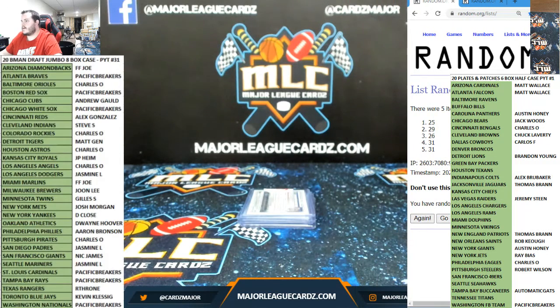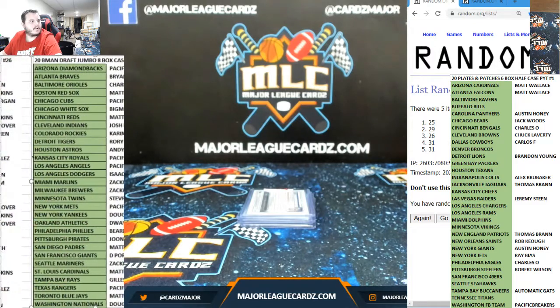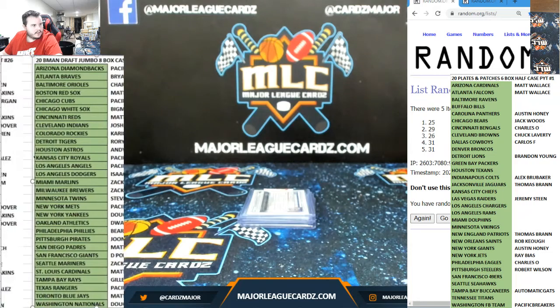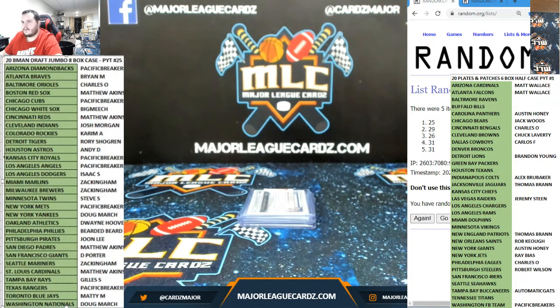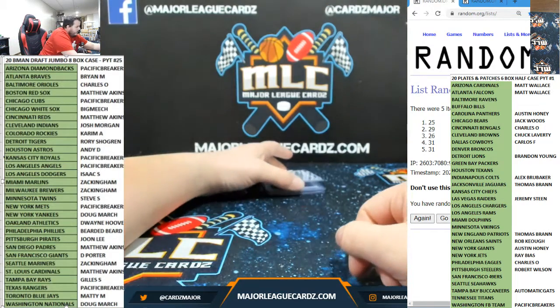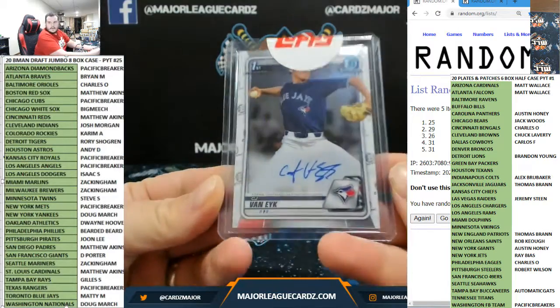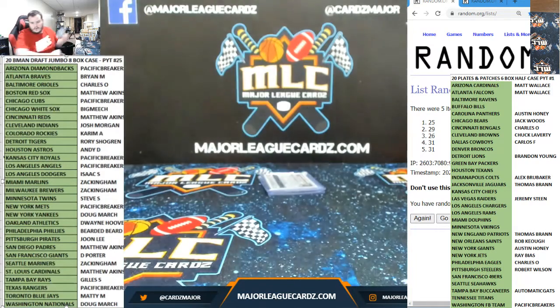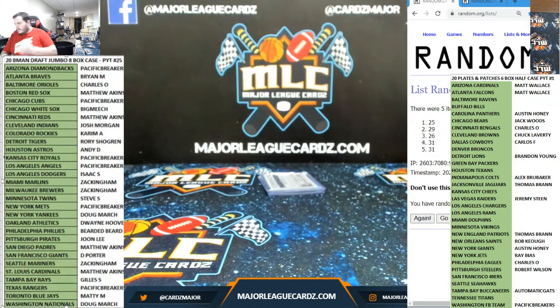What's up Gabe. So we're starting with 25 — kind of leave the order right there. This might not line up perfectly because it's a picture, but let's see how close I can get it. That's pretty close. So there's PYT 25 — this top auto goes to PYT 25: CJ Van Eyck for the Toronto Blue Jays, so Matty M.